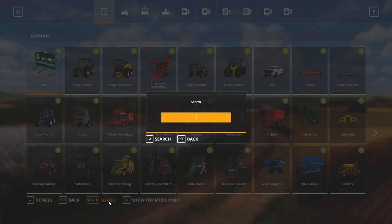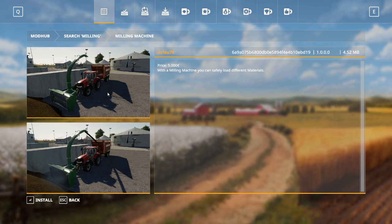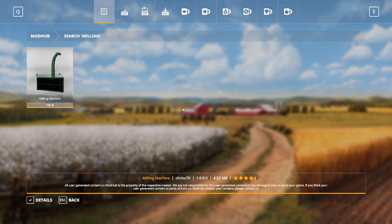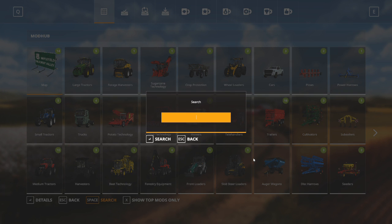Going back to the main screen, we are looking for the milling machine. I type in 'milling' and the milling machine pops right up. Hit details and we are going to install that. More explanation about the functionality of these things will come up through gameplay, but for now we just want to get through installing these mods.